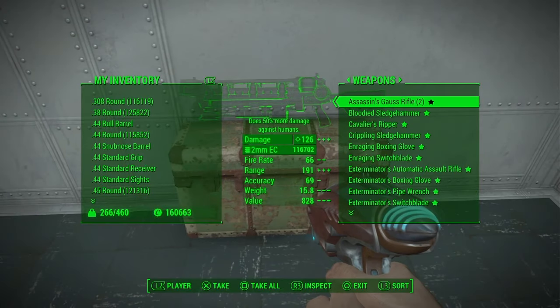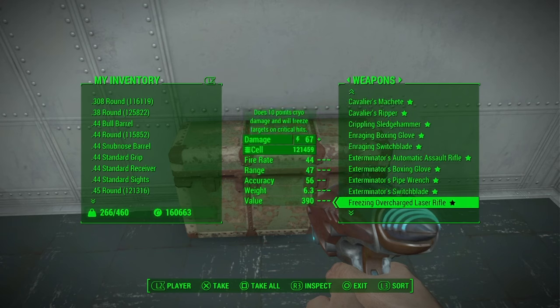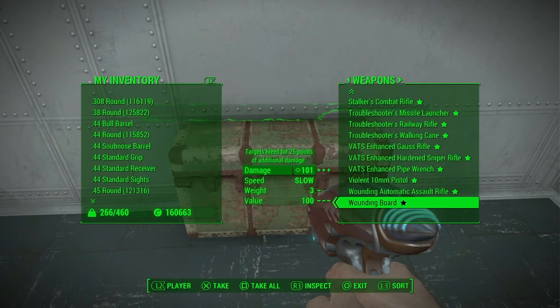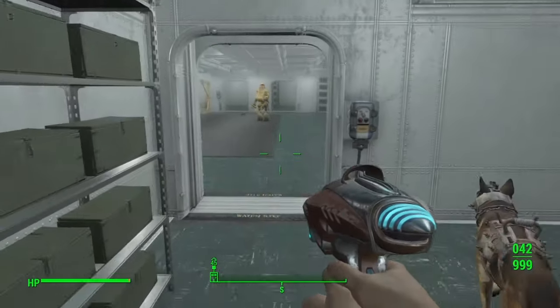If you open the door to the left as well, there are also a lot more legendary weapons in there, so you can have a look in there to see if you can find the specific legendary weapon that you want.